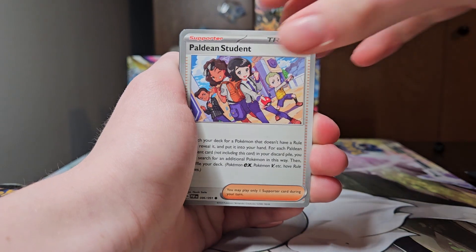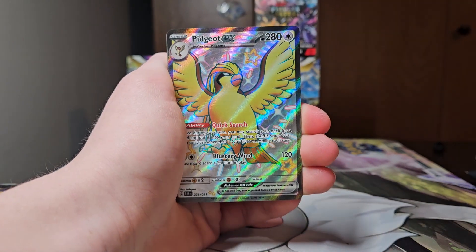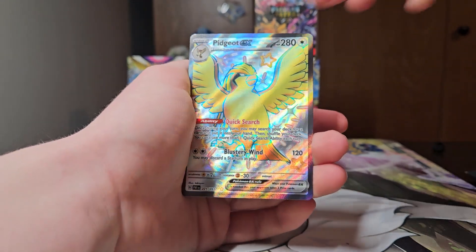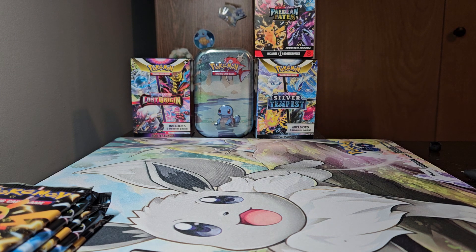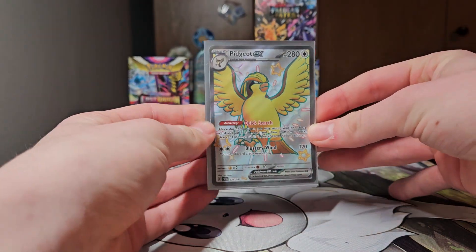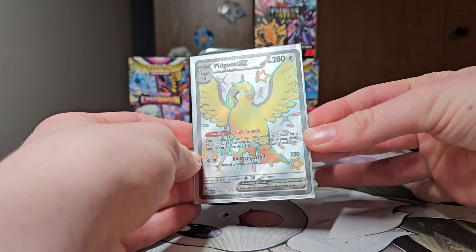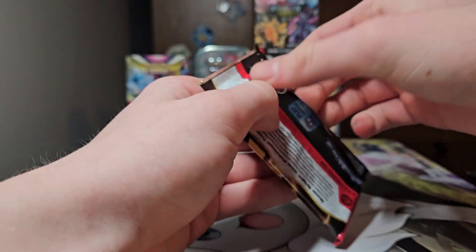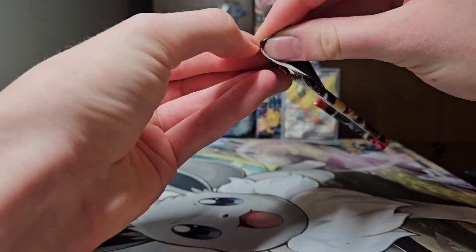The first pack starts with Barboach, Numel, Maractus, a Paldean student, Technical Machine Crisis Punch, Grab Blocks, Numel's Backpack — first chance for a shiny and it is a Pidgeot EX full art shiny! Very nice, one of the better cards in the set. The second card is an Atticus and the final card is a Magmortar, which is one we were missing. An extremely good pack. Pidgeot EX is originally from Obsidian Flames. One pull and it's already a billion times better than our last episode.